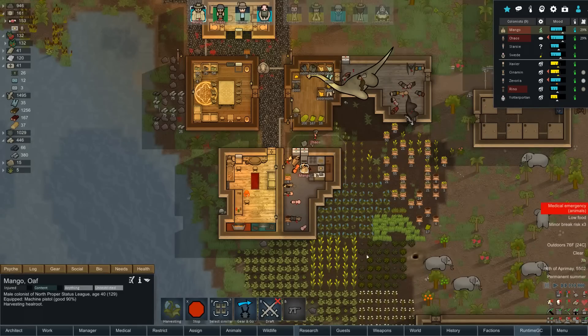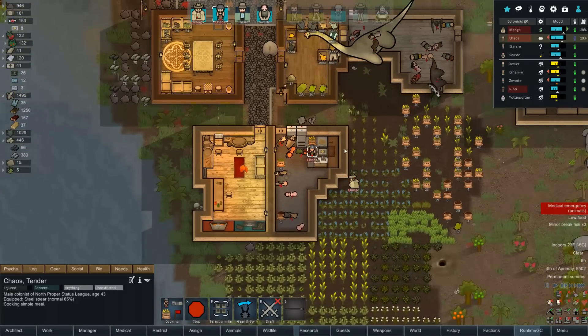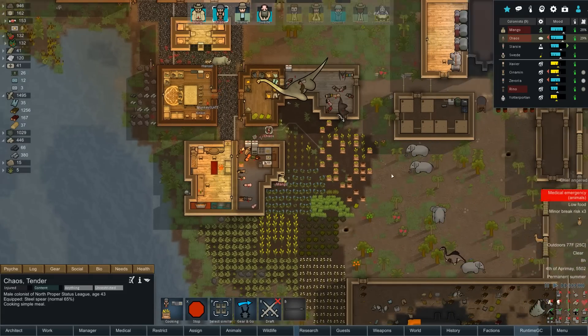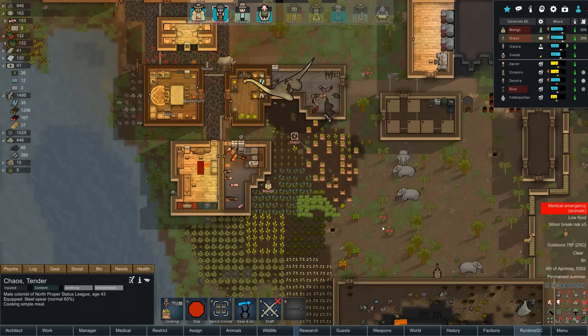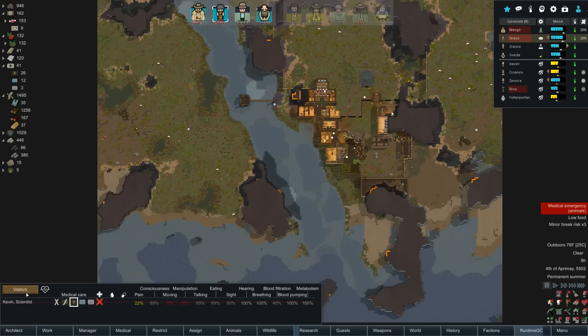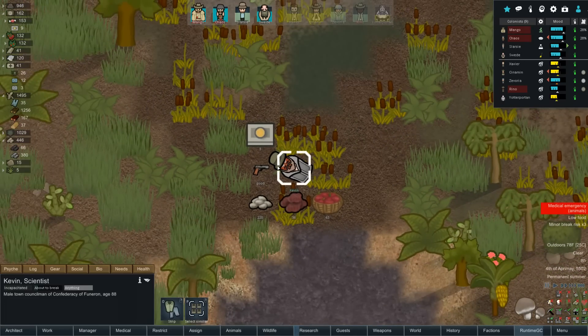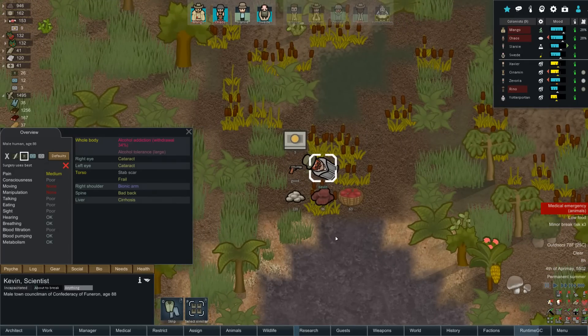Chaos is cranking out food now. We need to really worry about a fence. Chief angered — uh oh! Zero Takakoma of the confederacy of funyuns never heard back from this delegation. What delegation? Someone must have been on my map. Kevin — alcohol addiction! An old man neuroscientist shows up in our colony addicted to alcohol, with cataracts in both eyes, a frail torso, a bad spine, and a bad liver — and he collapses.